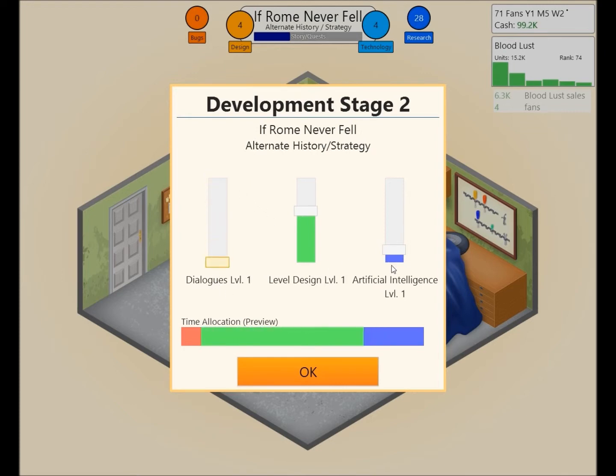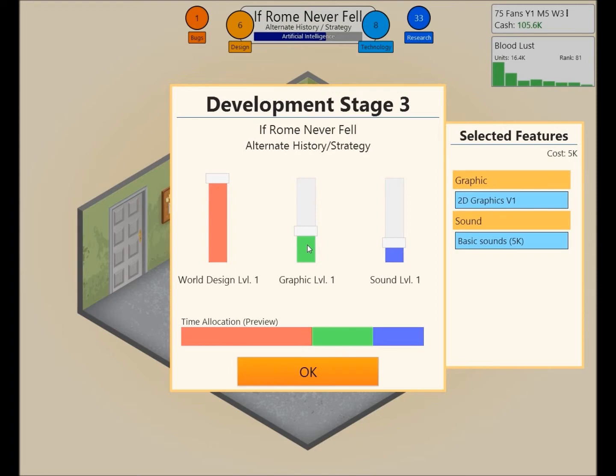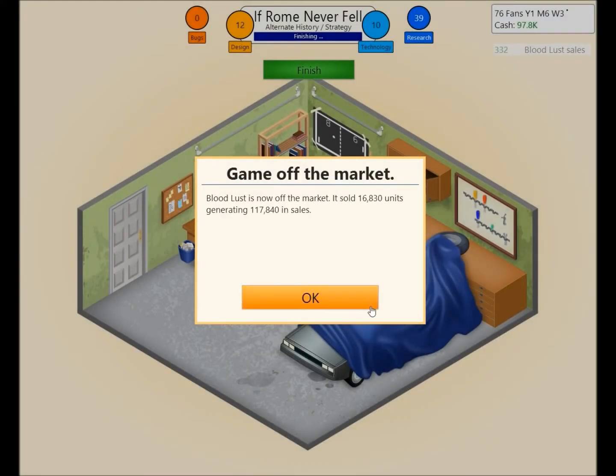I don't think we need many dialogues, but a lot of artificial intelligence because we want to be playing against good opponents. We'll dial down level design slightly. We'll add basic sound. We're going to turn world design down a bit and turn up graphics — this ought to be good. We'll fix the bugs. Bloodlust is now off the market — it sold 16,830 units generating $170,840 in sales.